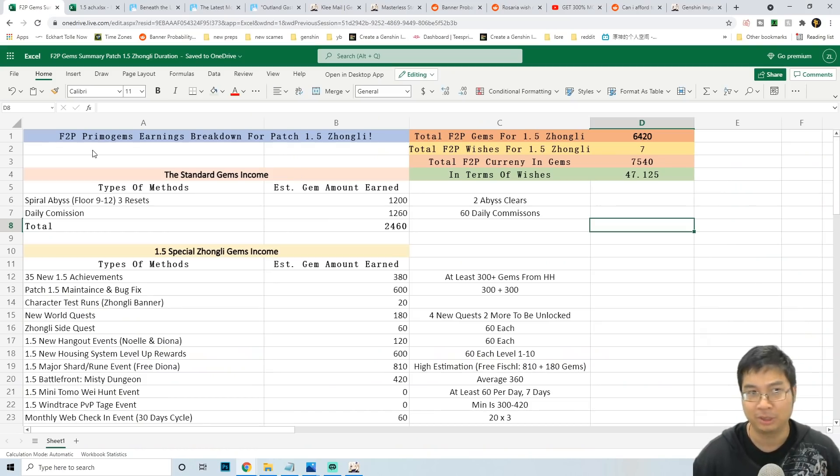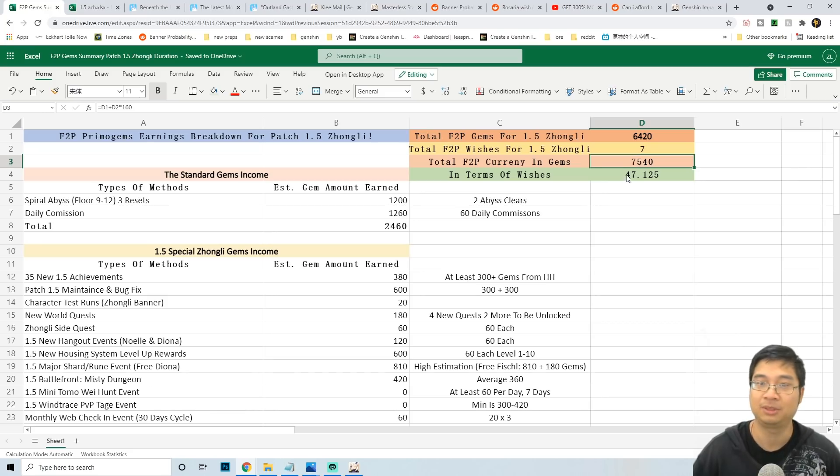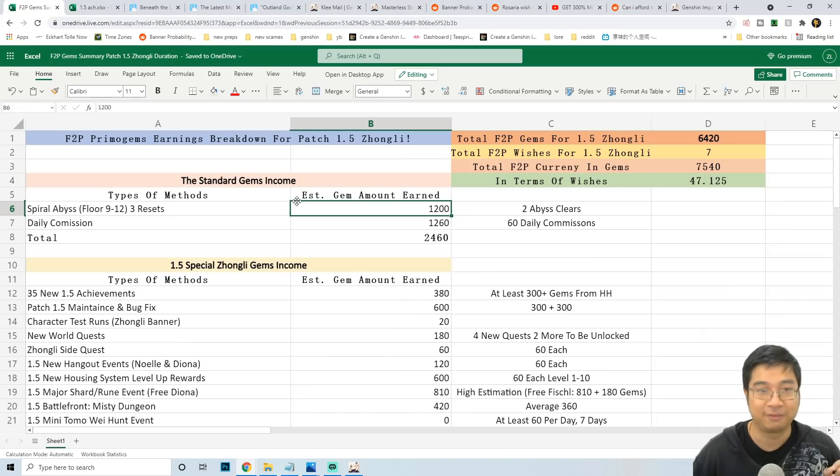Coming to the first part of the video — the free-to-play promo gem summary for the Zonely banner. In total we're looking at about 6,400 promo gems, about seven intertwined fates for Zonely specifically, adding up to about 7,500 promo gems or roughly 47 wishes. Let's go through this together.